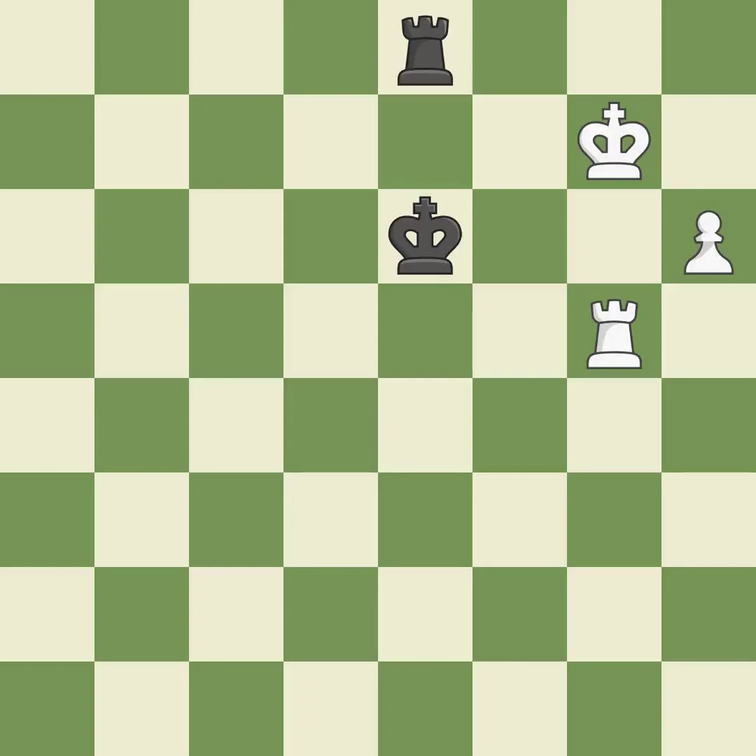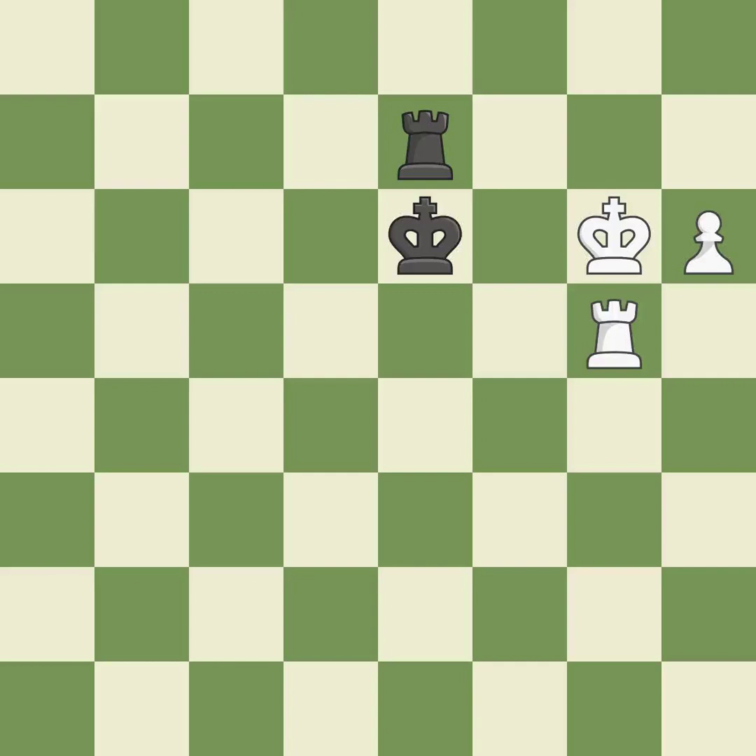The passed pawn moves towards its goal — it is best. This is the strongest option — it is best. This steps away from the checking rook. This is the only move that works — a great move.